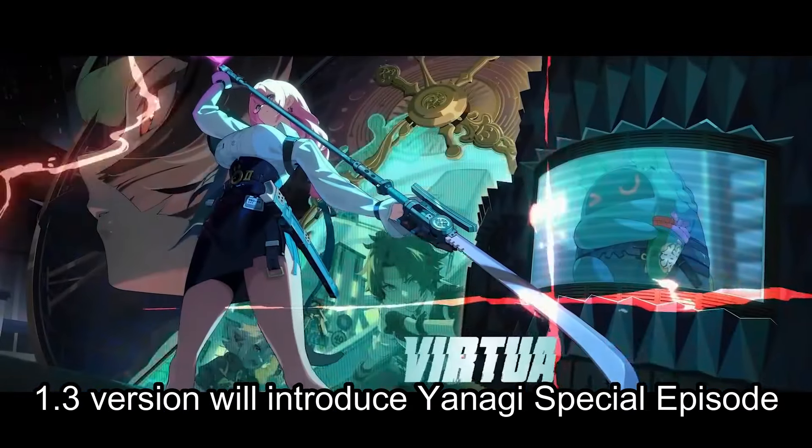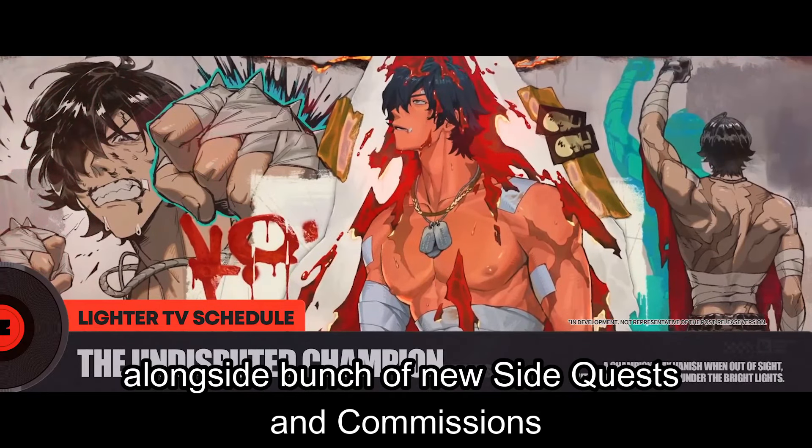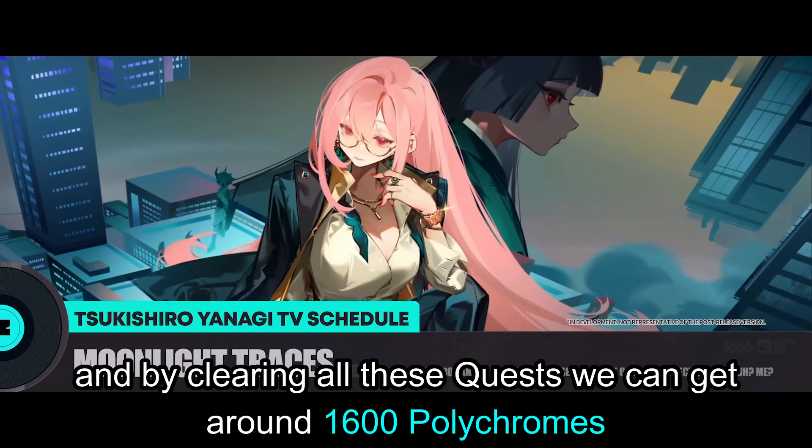Version 1.3 will introduce the Yanagi Special Episode and Lighter Story Quest alongside a bunch of new side quests and commissions. By clearing all these quests, we can get around 1,600 polychromes.